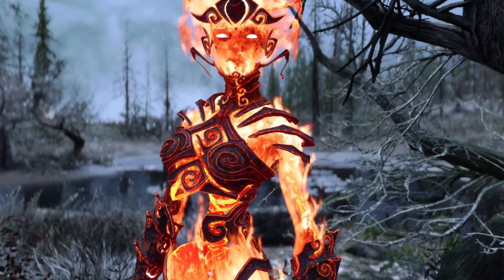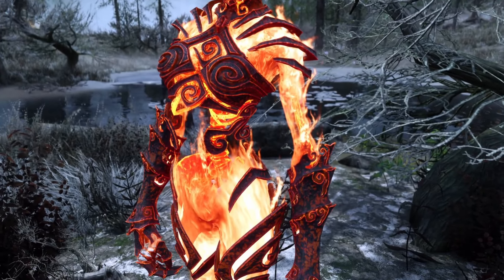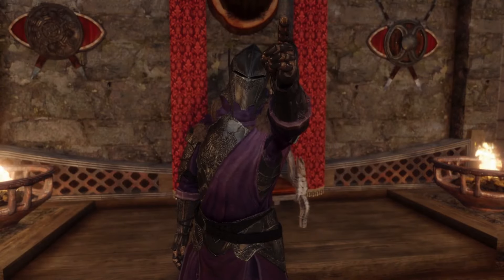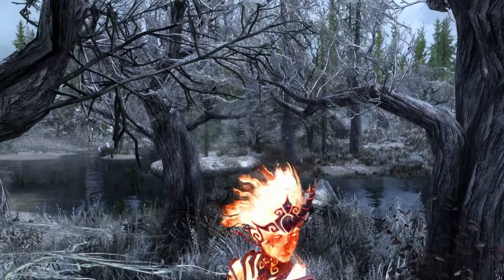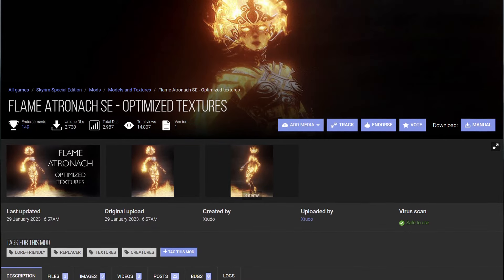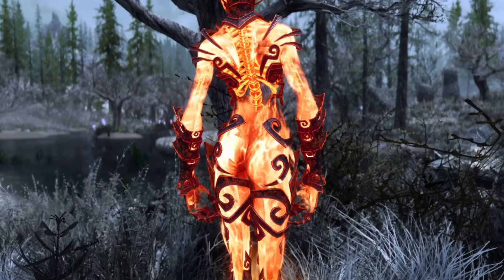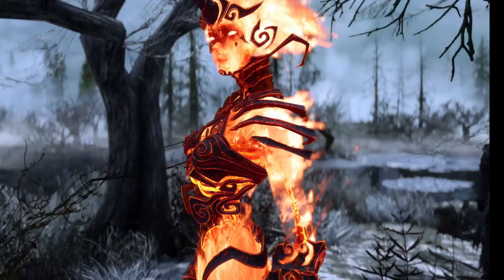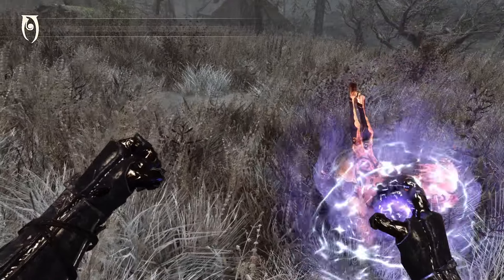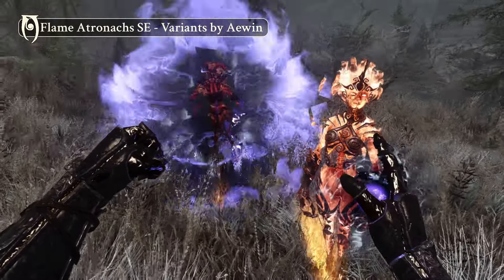First, we have 4th Unknown's Flame Atronach, and I know what you're thinking — it's one of the most endorsed mods of the month. Listen, we just need it for a base. 4th Unknown has provided a beautiful mesh and texture package here, and you can download optimized textures from Xtudo. But I still really love the original model as well and don't want to say goodbye to it for a whole playthrough. So that's where the mod Flame Atronach Variants by Eowyn comes in.